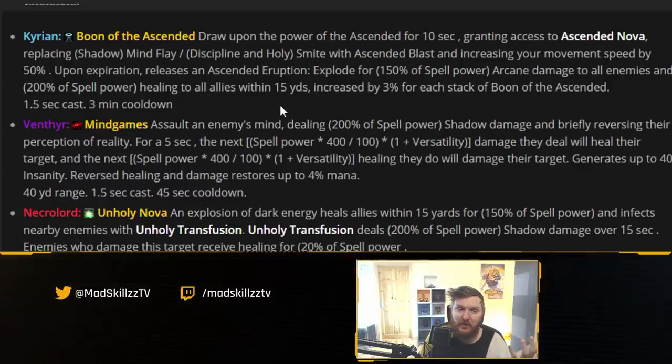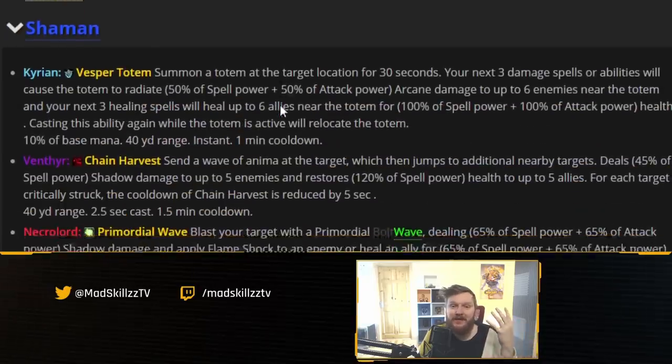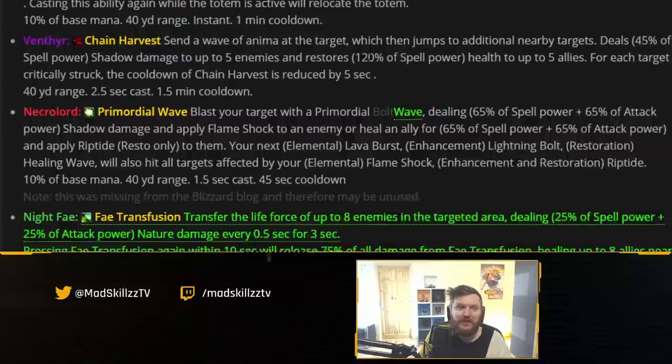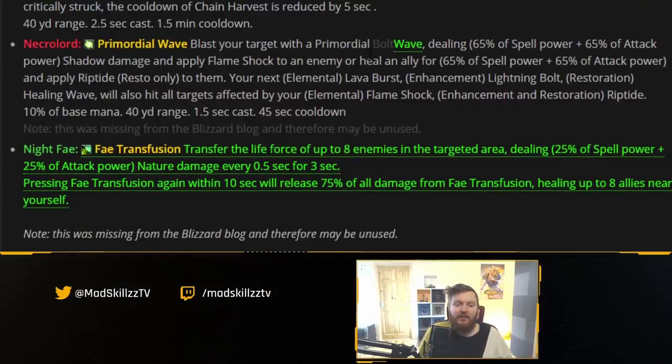You can see this everywhere. Looking at shamans, Vesper Totem works the same way: your next three damage spells cause the totem to radiate arcane damage to up to six enemies — again capped — and your next three healing spells heal up to six allies near the totem. The funniest example of Blizzard's direction is Fae Transfusion: it deals nature damage every 0.5 seconds for three seconds, and pressing it again within 10 seconds releases 75% of all damage dealt as healing to up to eight nearby allies. The only way to heal is to deal damage first.